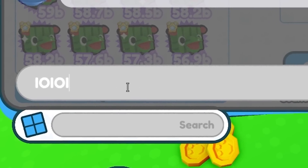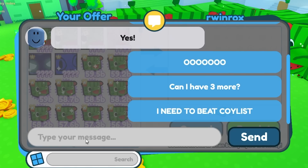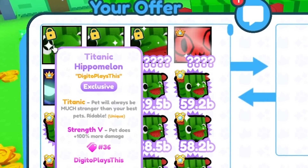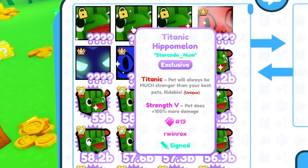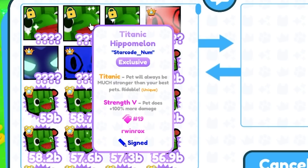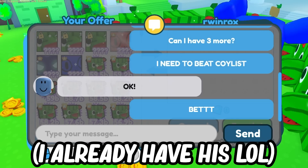Can I have three more? I need to beat Coilus — he has a golden, normal, and rainbow titanic hippo melon. I need to beat him by getting as many titanic hippo melons as I can. Two of these are redeemed by Digito, another one by Arwin Rocks, another redeemed by Digito as well. Two redeemed by Digito, another by Arwin Rocks, two signed by Digito, and one signed by Noom. Let's go — he's actually gonna give it to me!